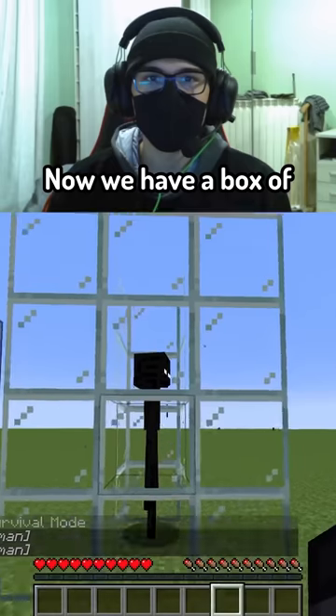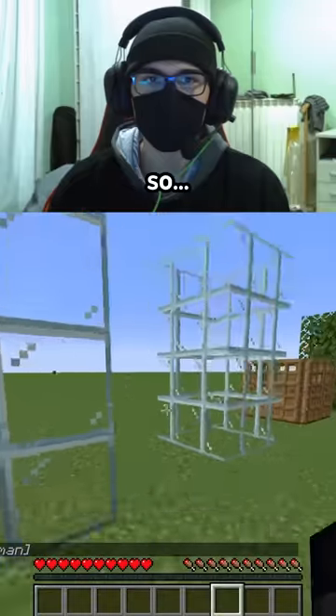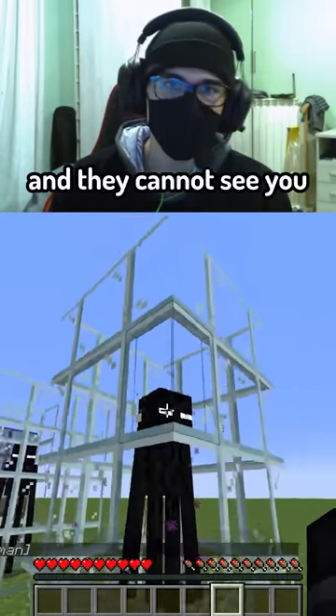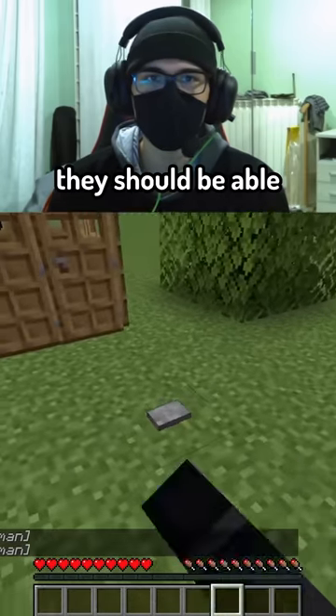Now we have a box of normal glass and they still cannot see you, so they shouldn't be able to attack you. Now a box of glass pane and they cannot see you. How? How is that possible? Glass is transparent — they should be able to see you.